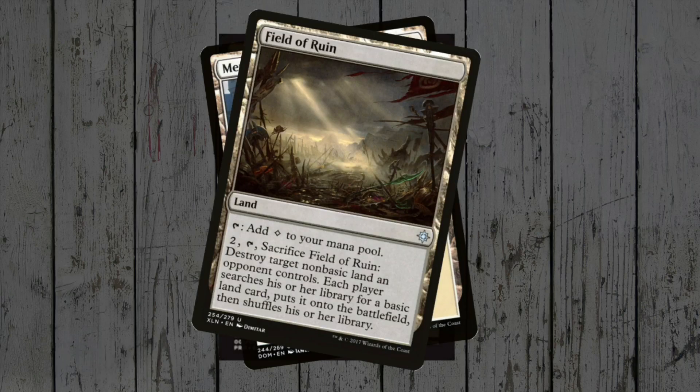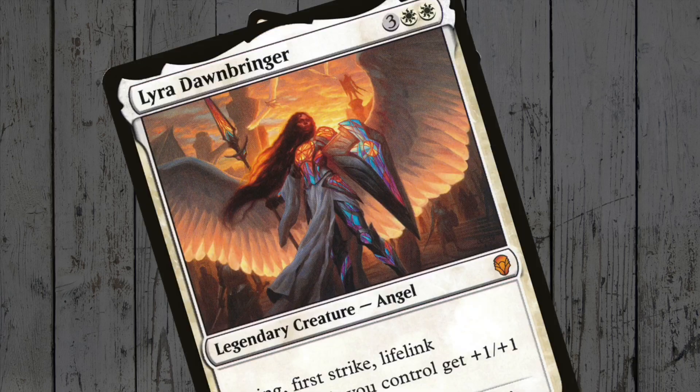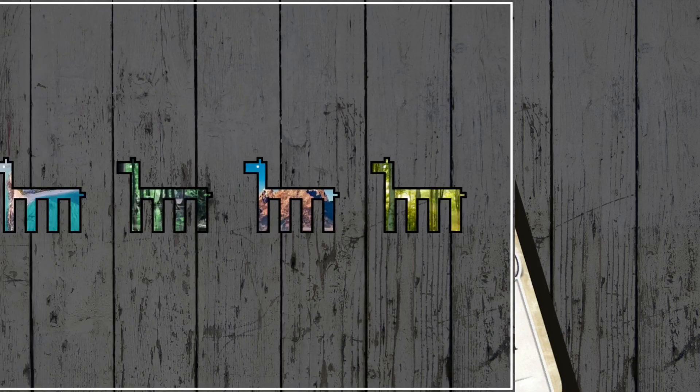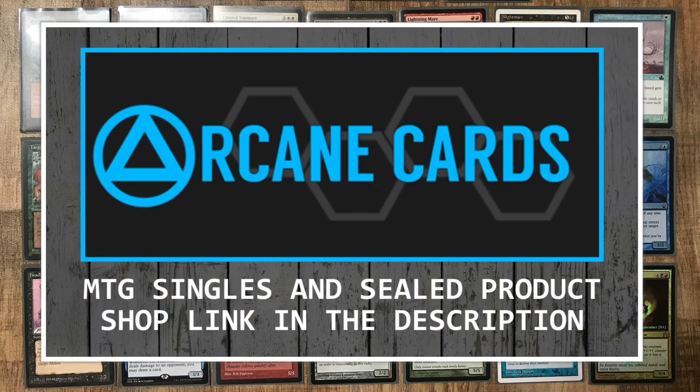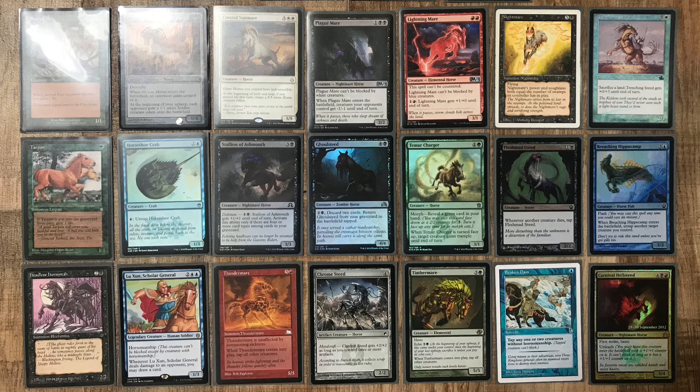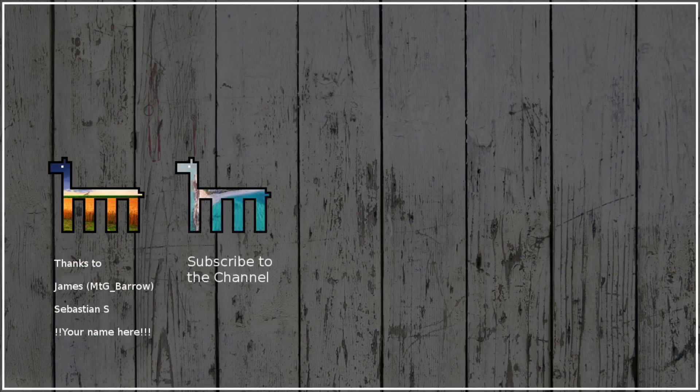What you could also do is try to squeeze in a Lyra or two in place of the Ashes if you've got them! And there you have it, my guide to the janky horses of Magic! If you haven't already, please remember to share this video wherever you hang out — be it Twitter, Reddit, or Facebook — and don't forget to subscribe, and then head over to Arcane Cards for your MTG singles! Thanks so much for watching, catch you all on the next one, cheers!